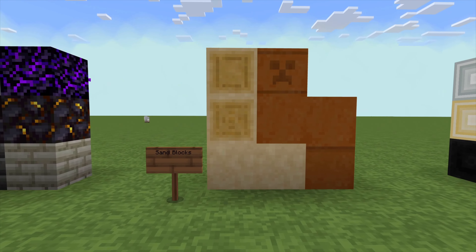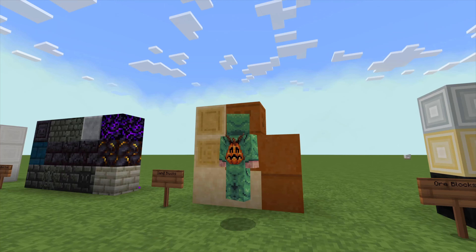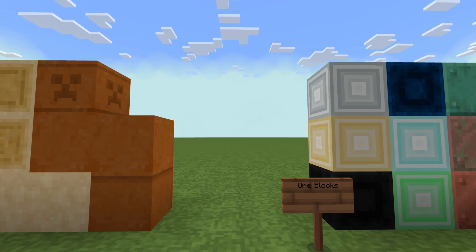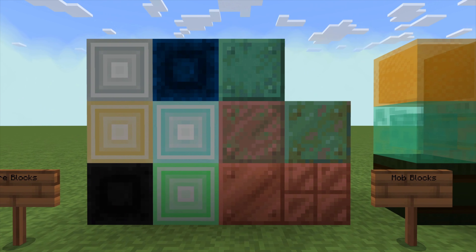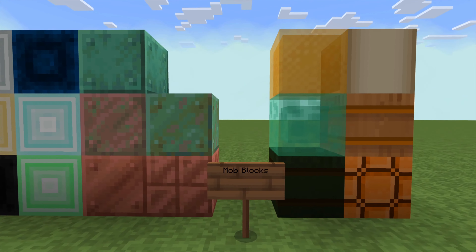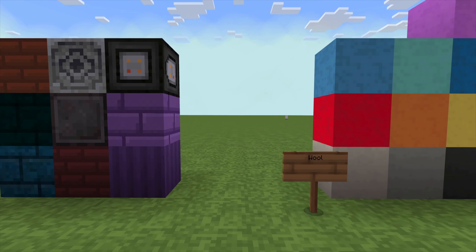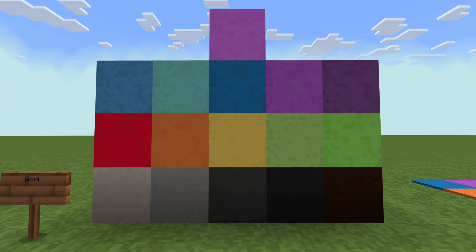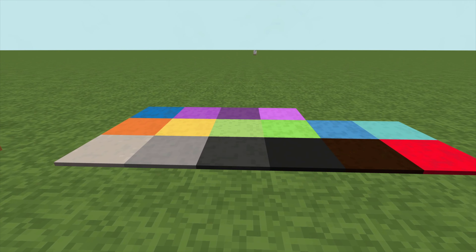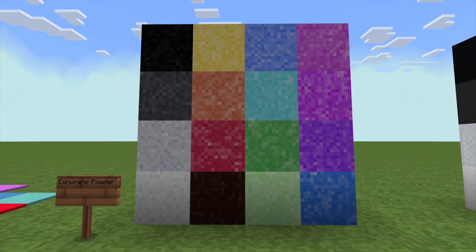I love that creeper face on there. The ore blocks look okay — kind of boring, but okay. Bob blocks look okay. The wool is kind of boring. This texture pack is just a little, a little too peaceful. Some of the colors are nice though — adds in some new blues and stuff like that, which is kind of cool.